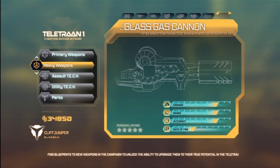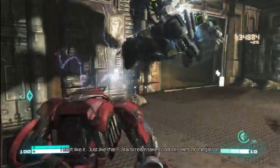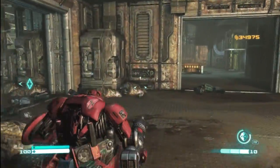It embrittles metals on contact, so they shatter like glass. In this game you'll see the enemies lift up and then just shatter away, which is a pretty cool effect. In Generation 1 it actually took careful consideration with wind direction so that Cliffjumper wouldn't get hit with it himself, and I think that's pretty cool.